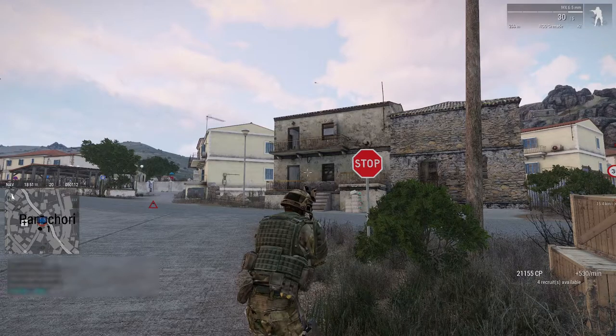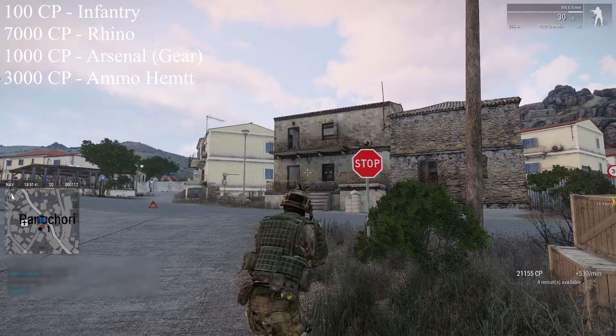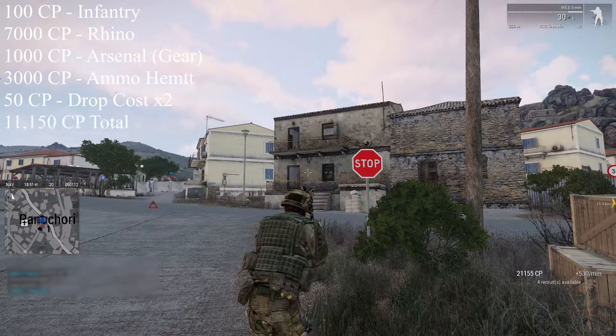What they do leave you is still pretty strong. Nothing you're going to notice - it's a bit spendy running this little setup. It's 100 for the single infantry, you're going to need 7,000 for the Rhino. Accessing the Arsenal is going to be 1,000, the gear you're going to need is 3,000 for the ammo Hemmet, plus 25 for the drop query. I'm going to show you how to stack all that into one so it saves you a little bit of money.